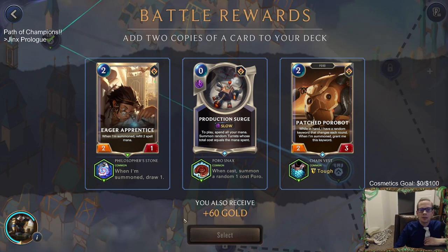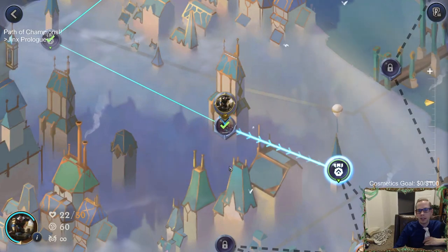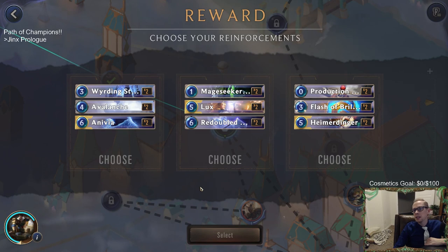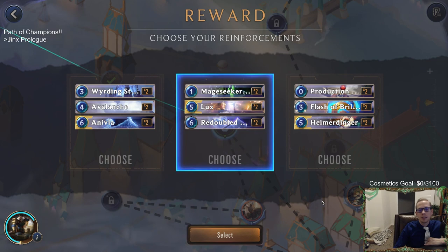I don't love any of these reward options, so I'll just take Eager Apprentice — drawing cards is always good, and with our deck's emphasis on six-plus cost spells, we need a good amount of spell mana. Then for champion choice: Lux or Heimerdinger? Lux goes so well with Jace. I'll take Lux since we're going to face Heimer later — it would be weird if we were playing Heimer and also fighting Heimer.